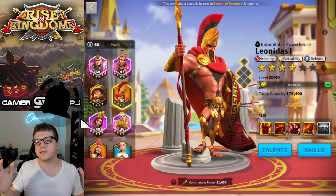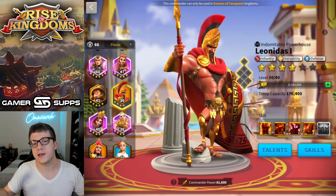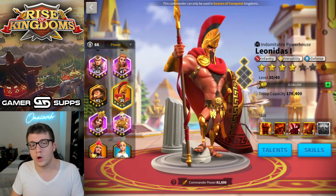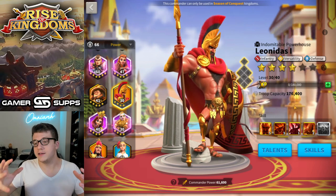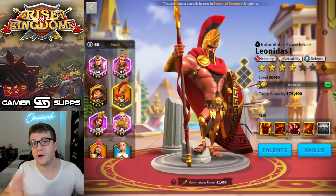I've wanted to get Leonidas to 5-5-1-1 for a while because other content creators as well as good players that I play with in Rise of Kingdoms have told me that a 5-5-1-1 Leo is a great — dare I say exceptional — combo with a Guan Yu primary, which makes sense.